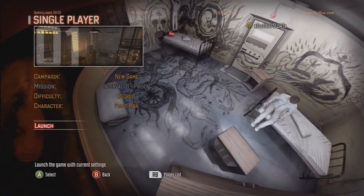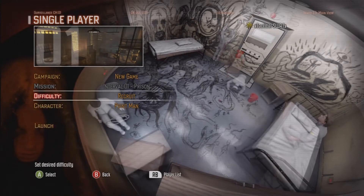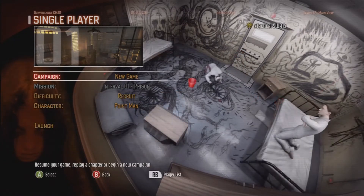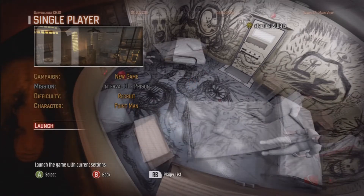Tactical Swat here from Recall the Machinima, and today I'm going to show you how to get the Precursor achievement from Fury 3. What you're going to want to do is go to the first campaign, put on Recruit — Recruit is always easy — and then you're going to want to launch it.